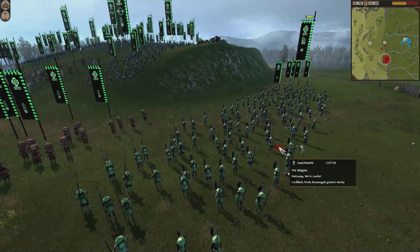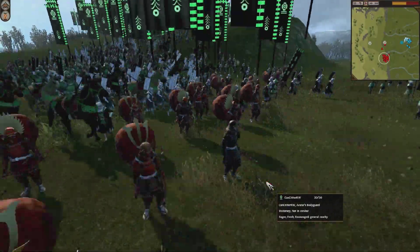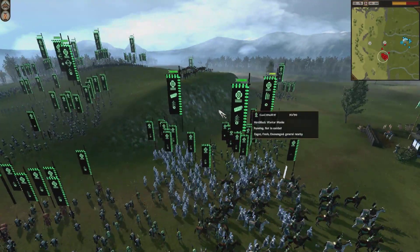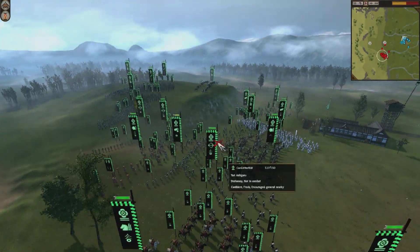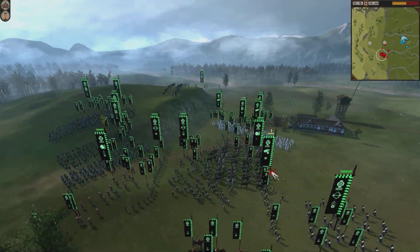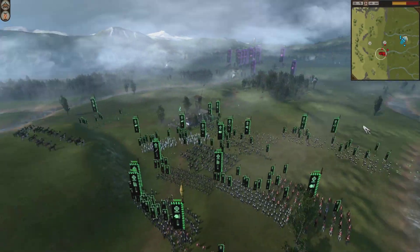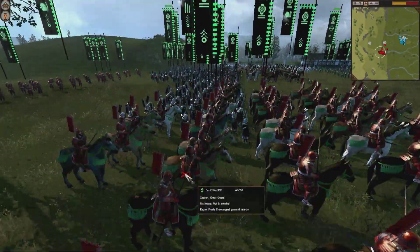He's got a Yari Ashigaru at the front there with five chevrons. Here's his general — I believe it is a Bow General with a couple of leadership abilities. He's got two Great Guard units, and two Matchlock Warrior Monks with eight chevrons — a very, very powerful unit. He also has four Bow Warrior Monks all with seven chevrons or more, so he has got a significant skirmishing element as well. And then he's got this unit of Fire Rockets with five chevrons and some pretty devastating accuracy. His other Great Guard unit, which he calls Casino, has seven chevrons — a very tough unit.